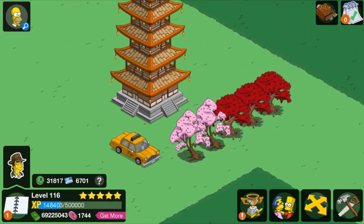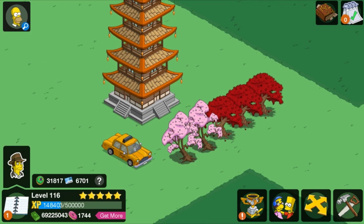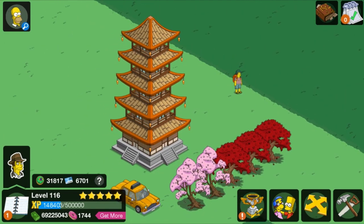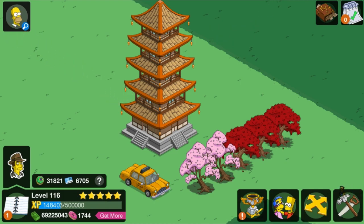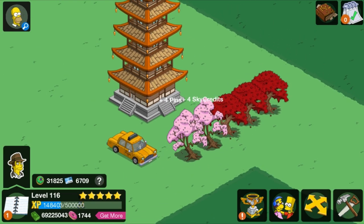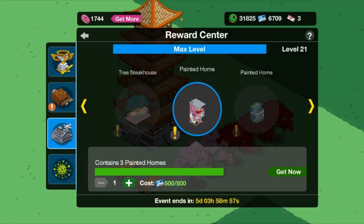So these are the items I've put down already. We've got a taxi, and when you tap it, it says honk honk. We've got the Japanese cherry tree, the Japanese maple tree, and then we've got this little doohickey right here — we're talking about the Trogada, I think is what it's called anyway. And when you tap it... isn't that awesome? By the way, the cherry trees and the maple trees don't do anything when you tap them. Those look really, really cool, so I thought I've got to at least get some of them before the event ends.